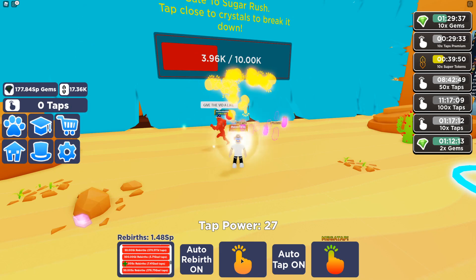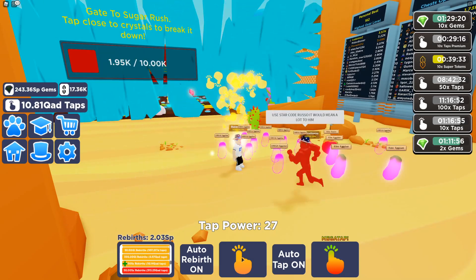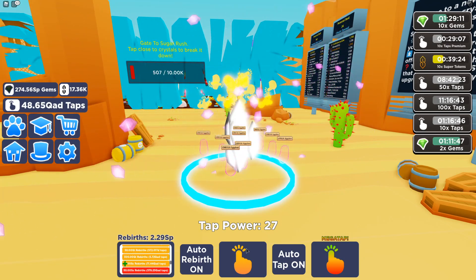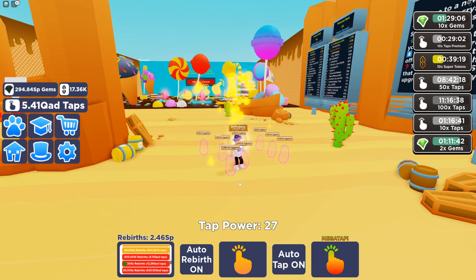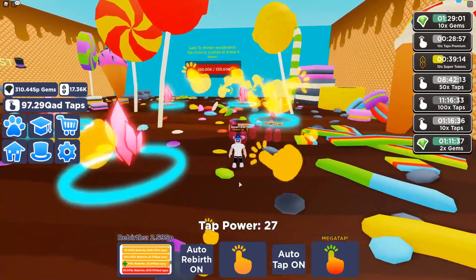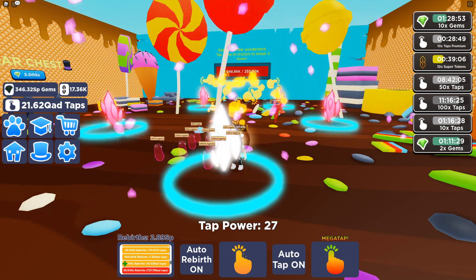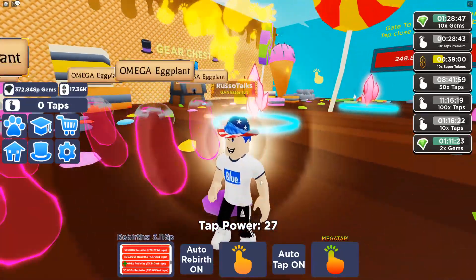I know a lot of you guys probably already found out. He said use star code Russo — huge shout out to the blue crew members who hop in my game and are super nice. There's the next area — wait, what? There's even another area — gate to winter wonderland. So there's another area we have to break through. This is going to take forever. I thought that was the final area, but it looks like we've got some insane grinding to do. I'm going to grind and I'll be right back.